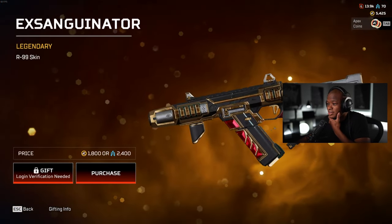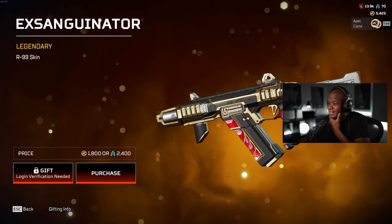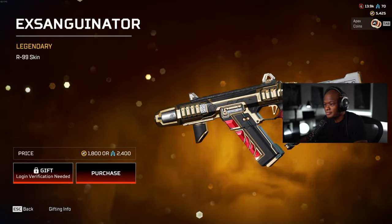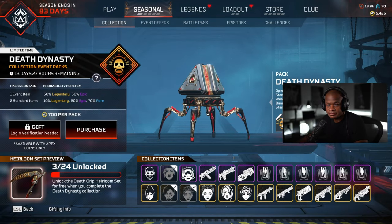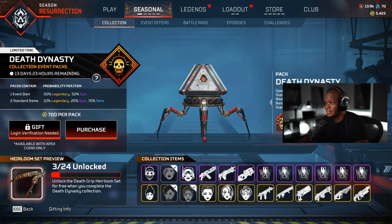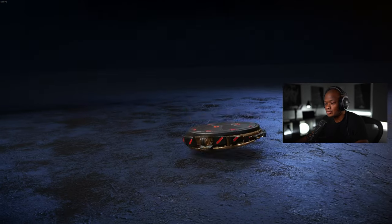This R99 skin has the best iron sights, hands down. This will be my R99 skin 100%. That was the one from one of the battle pass ones. That R99 is crazy. All right, let's get some packs open here — looks sweet. Give me that purple.